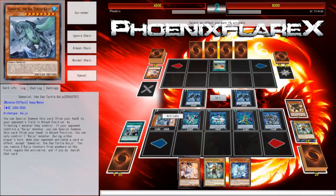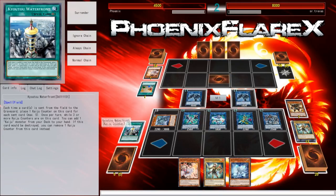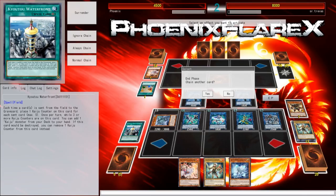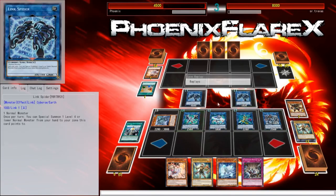Fossil Dig — I'll negate that. I've gotten in the habit of just snap-negating the first card I see my opponent play with Gamma Seal. That way, if he plays any more cards that go to the grave — like Terraforming, Upstart, Desires, or stuff like that — this gets another counter, which allows me to negate up to four cards in a turn. He's playing some sort of Dino deck. My opponent has surrendered.